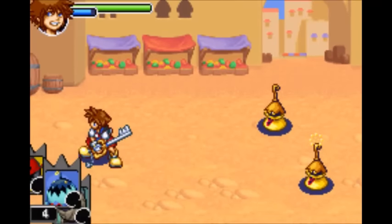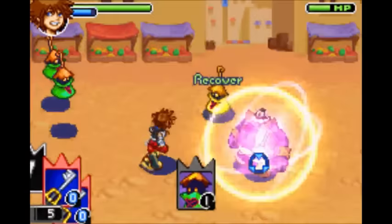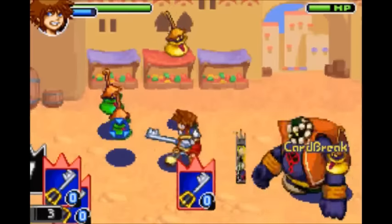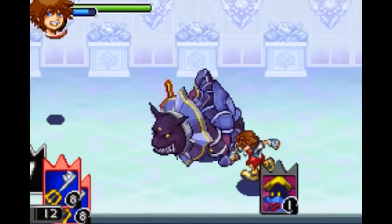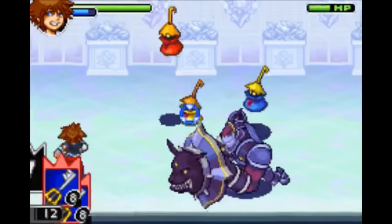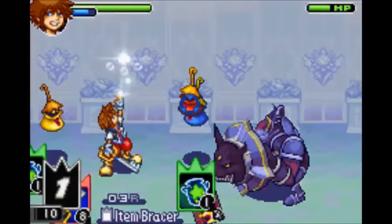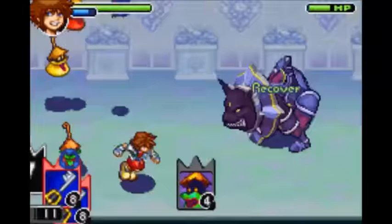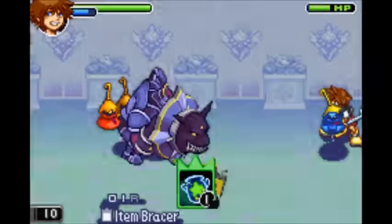Next is the Pirate Card, which gives you All 0s. With proper timing, this one is actually pretty good. Next is the Air Pirate, which gives you Item Bracer. It makes it so enemies cannot break your item cards. This one's pretty good.